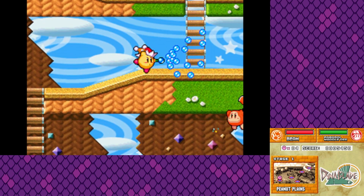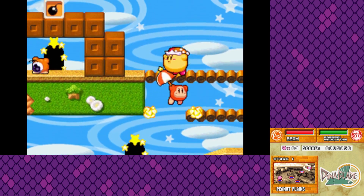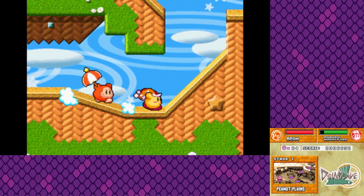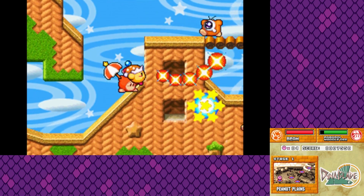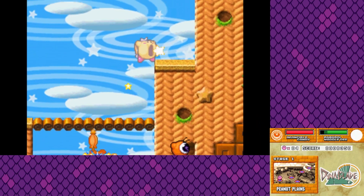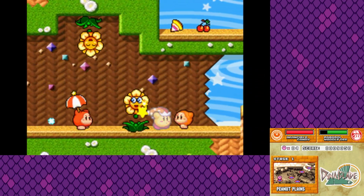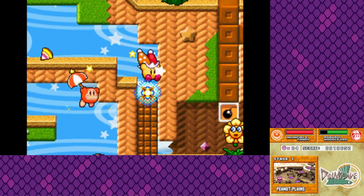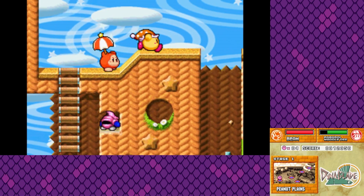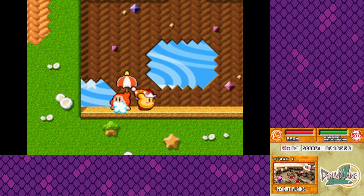Hidden areas are everywhere in this game — they're more so in the next minigame, but there are still a couple in this one. Like right up here — if we went down that first one, who knows where we could have gone. I think that first one may have been the hidden area. We'll find it — there's something up here, actually. Chef Kawasaki! I was gonna inhale him, but I can't. Number two nets us a 1-up — that's still not bad.